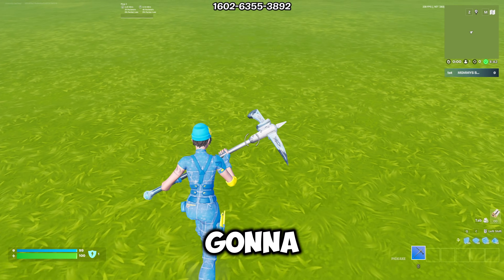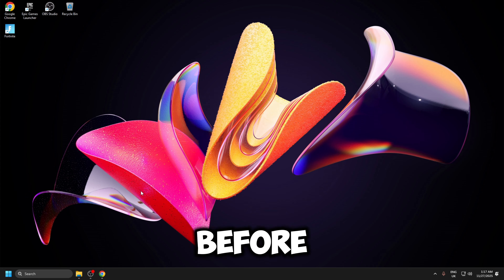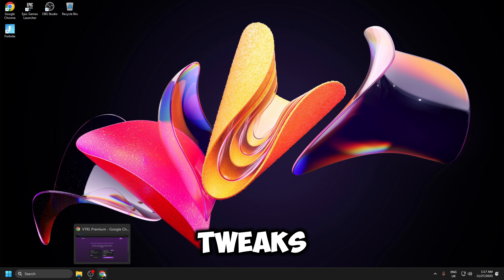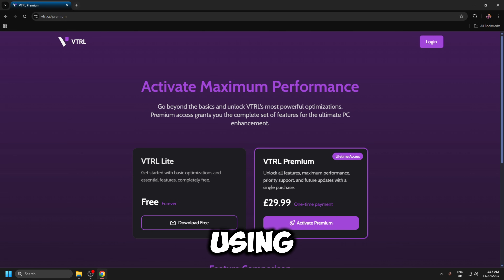So now we're going to go and apply the VTRL tweaks and benchmark in the same map. But before we apply these tweaks, we actually do have to go over to the website and purchase them. As we can see, these are priced at £30, which is about $40. So I'm going to purchase these now, then I'm going to show you around the panel on how to apply the tweaks, and then we're going to see how much of a performance boost we got by using VTRL premium.